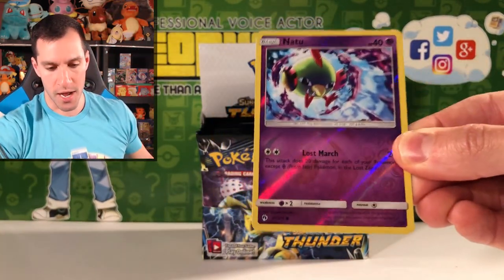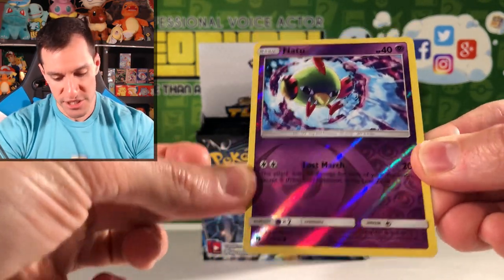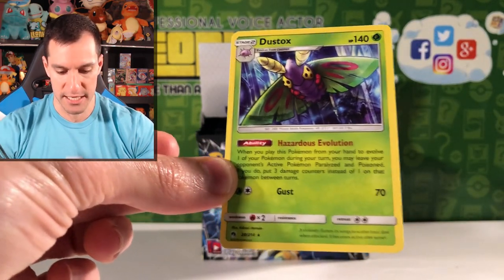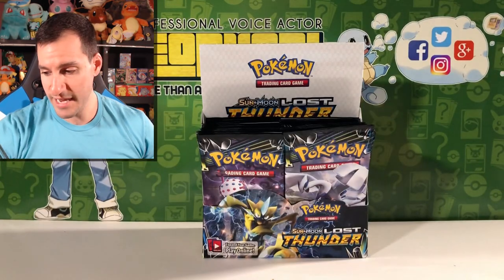Natu! How do you do? And it's in reverse holographic form — that's just gorgeous, you just got to love it. It's just a Natu reverse holographic. And the rare is a Dustox — Hazardous Evolution and Gust are the moves.